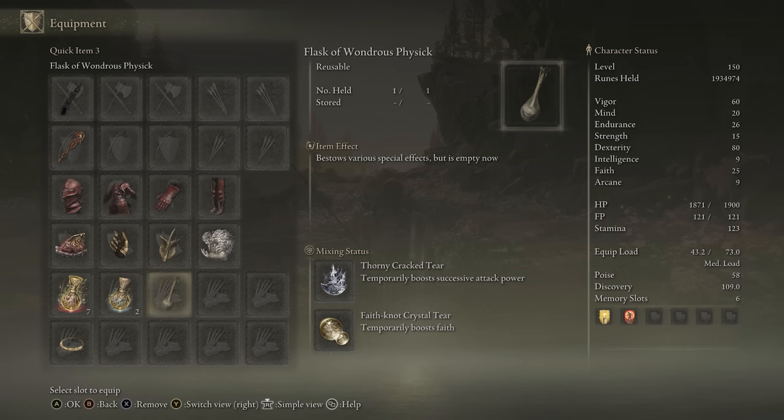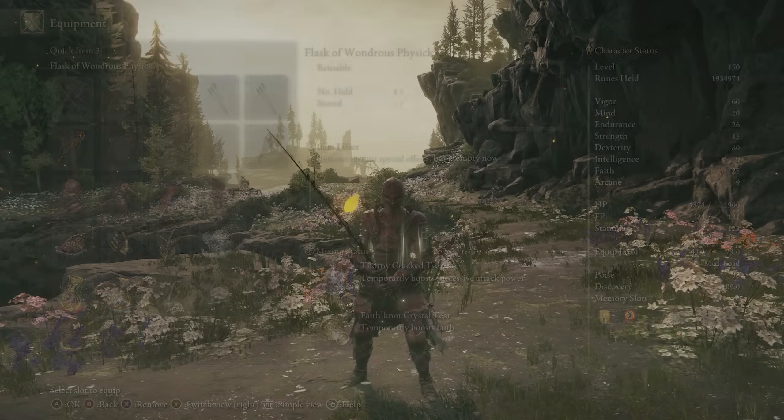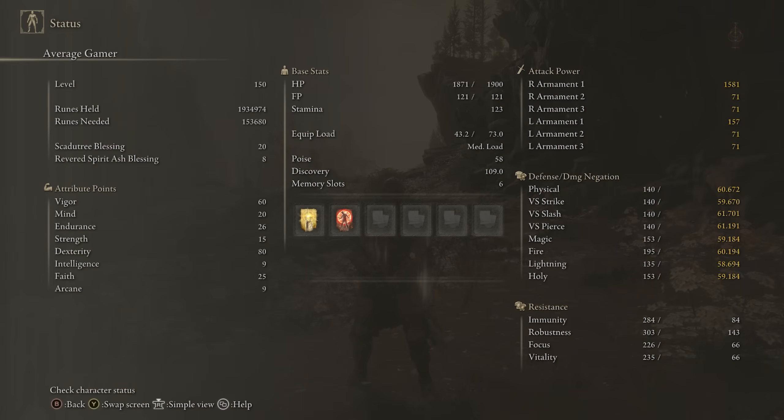We're going to go over stats briefly. With one Larval Tear, you can run all these builds. We have 60 Vigor, 20 Mind, 26 Endurance, 80 Dexterity, 25 Faith with the Faith Tear. And once again, we're going for Golden Vow and Flame Grant Me Strength. You can add the White Mask to this if you want, but you're not going to get too many bleed procs with this weapon, so that one's up to you.